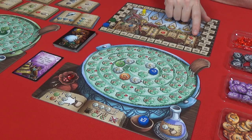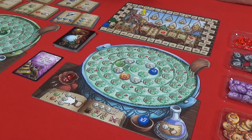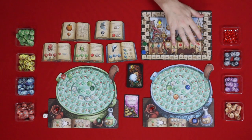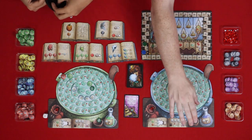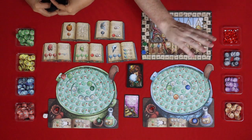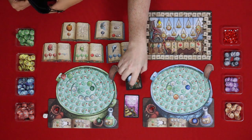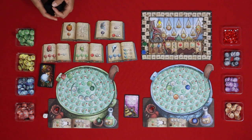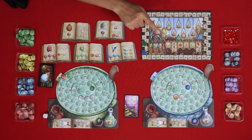The next step is we have a choice of spending two rubies to move our droplet one space forward or to refill our flask. Neither of us would be doing that because we don't have rubies. We're also on to removing your rat from the pot, but we don't actually have a rat in there yet, so we'll explain that later. And then we pass the fortune teller cards.